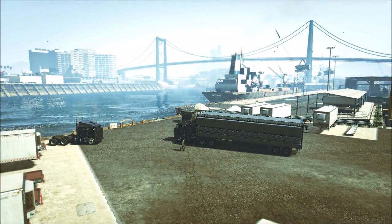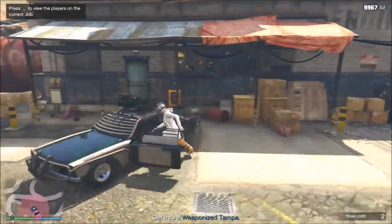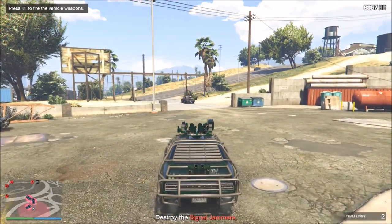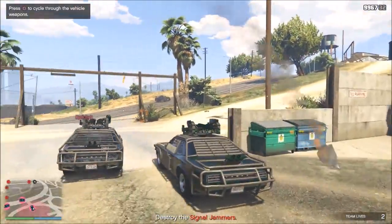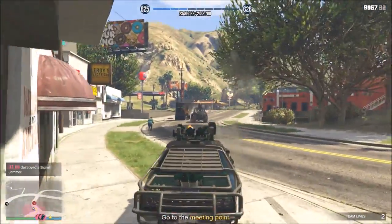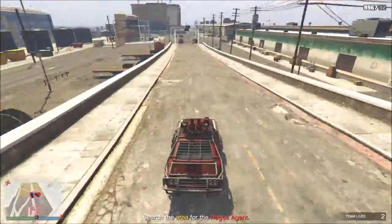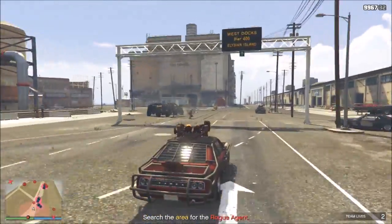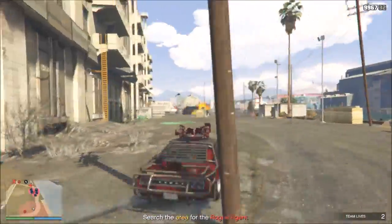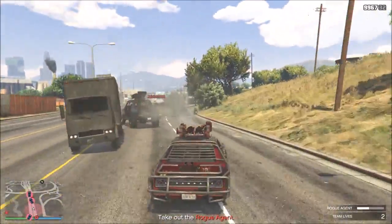Always keep moving otherwise the enemy jets will destroy you. In the next mission you'll have the modified Tampa, which has three different weapons — a minigun, rockets, or mortars that are shot from the back so you can hit enemies following you. In the beginning when the mission starts, you get four targets — four trucks to eliminate. After that you drive down to the Merryweather docks where there's a real war going on — choppers and Merryweather everywhere. Once you kill them all, you get a rival Tampa which you have to follow and destroy.